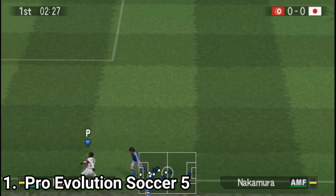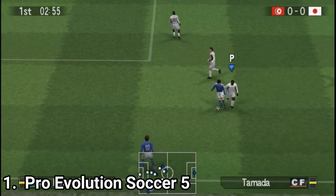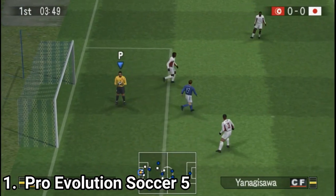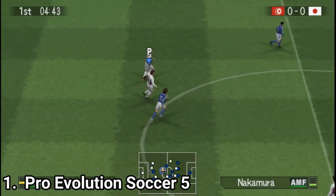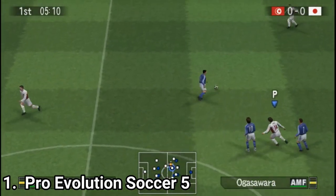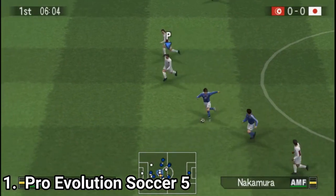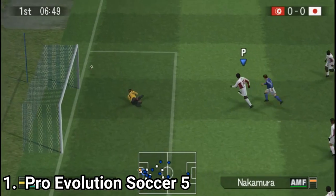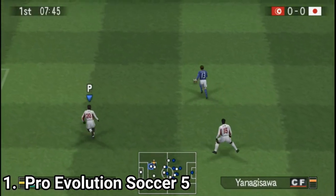First off we have Pro Evolution Soccer 5, which is a remarkable port of the PS2 game. The graphics look pretty close and the only seeming difference is that by lacking the L2 and R2 buttons you have to double tap the shoulder buttons. There's no Master League mode and you have only national and international leagues. But aside from this, it's a great game. It even has an edit mode and a PES shop with an unlockable expert difficulty level and a big array of teams. Also, all of the games have ad-hoc multiplayer, so you can play a quick match with a friend next to you.